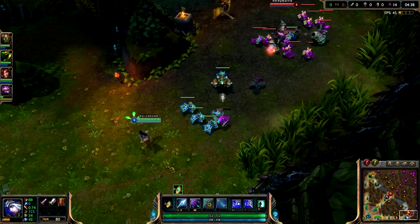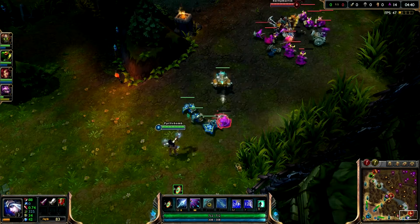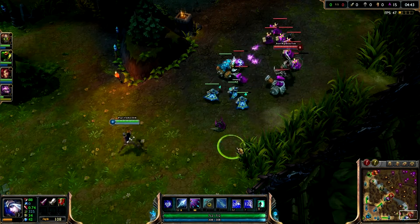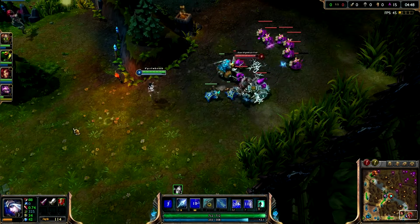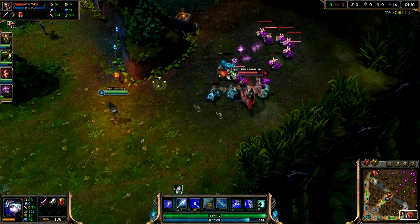When I get back to lane the enemy is pushing the wave towards my tower. I feel confident enough to last hit under tower so I can keep the minions on my side for as long as possible. This makes it harder for the enemy to last hit as they have to come far forward and are in a position where a gank can be brutally effective.